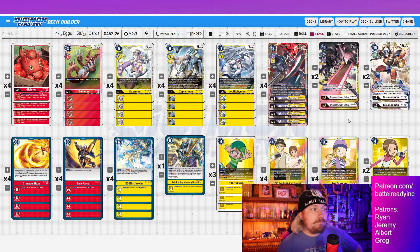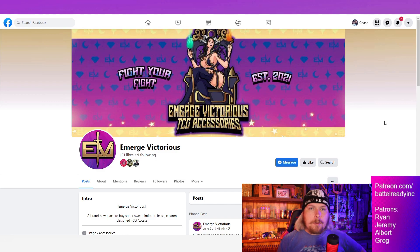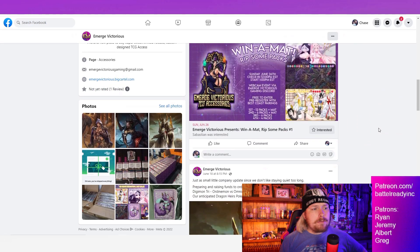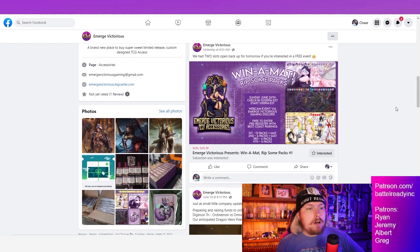That would literally be the only change I could think of. The deck performed way beyond my expectations — I'm absolutely thrilled with how it turned out. Also, a link to Emerge Victorious's Discord page is in the description below — they're going to try to host these tournaments every two weeks. These are the creators of these playmats here, definitely check out their Facebook page. They always post stuff like win-a-match, win-a-pack, and their mats.